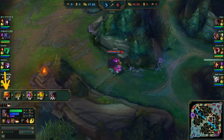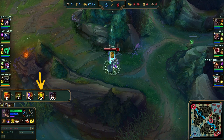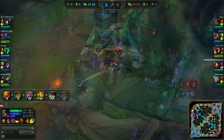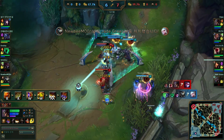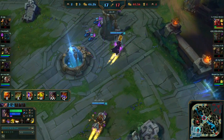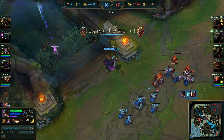For your ultimate combos, you should know that you can pick a card during the channel time of the second part of the ultimate. When you're teleporting somewhere, that's the time to pick a card — preferably the gold card — and then hit an enemy target, catch somebody off guard, catch somebody out of position and then nuke them with the Q. But that's not always possible because sometimes you don't have the time or can't even pick the gold card in time.